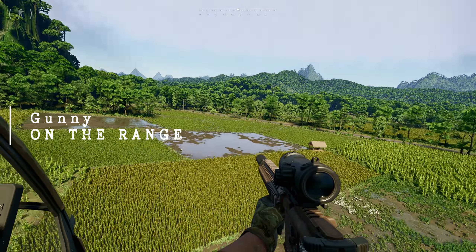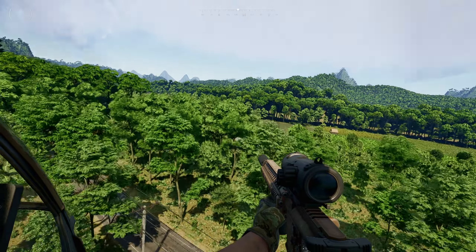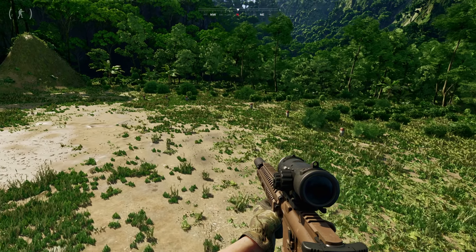On the Range requires you to scout 3 different locations: shooting lanes, motel, and dumping grounds. All of these are located at Hunter's Paradise, which I do believe you get the LZs to, but I could be mistaken.